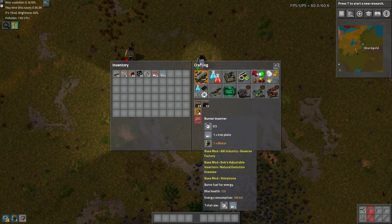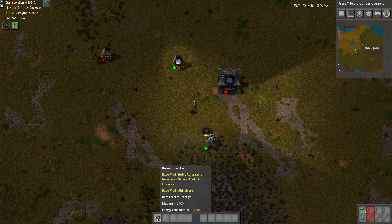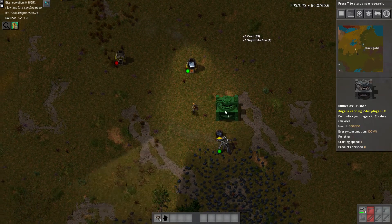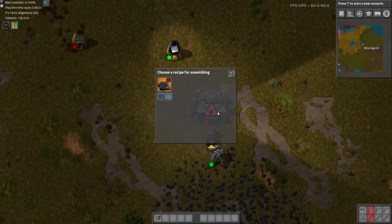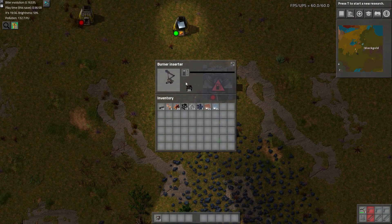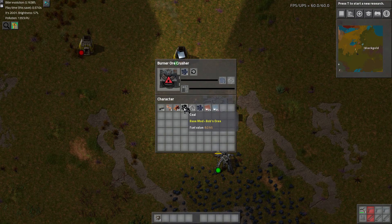How many can we make? Quite a bit. They just require motors and plates, so it's an all-iron device. Let's pick this up and put it right there. Insert it there, set it to separate. We need to fuel it up — I usually like to have about 10 in there, probably for this one as well.